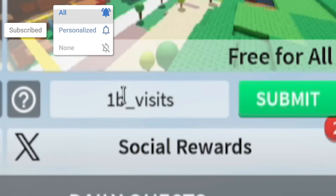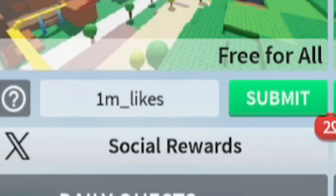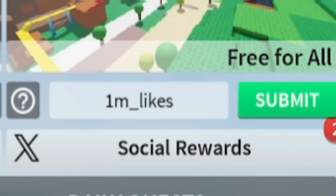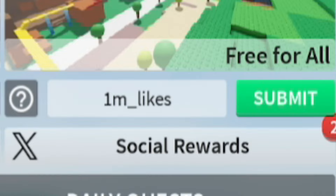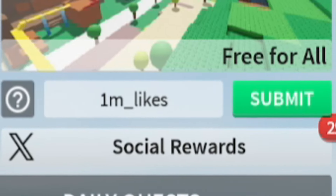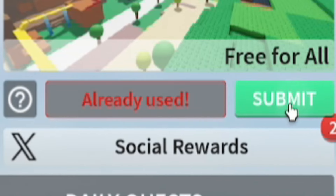Next up, let's go ahead and enter the code '1m_likes' — that's 1m underscore l-i-k-e-s. Redeem that code and it's going to give you a nice set of rewards, which is pretty cool.